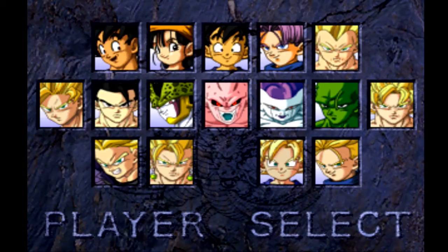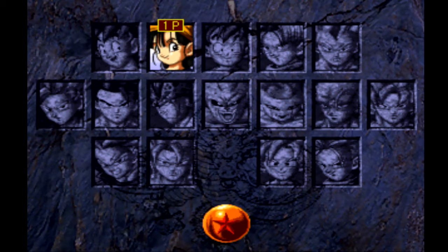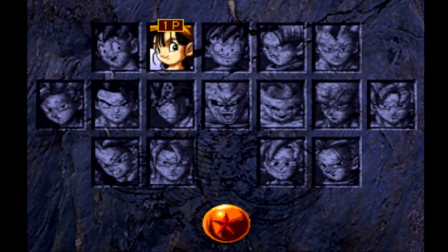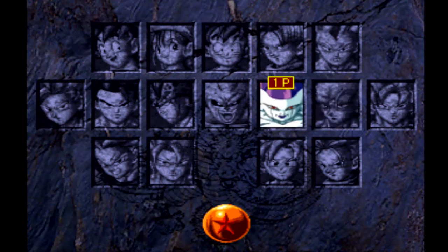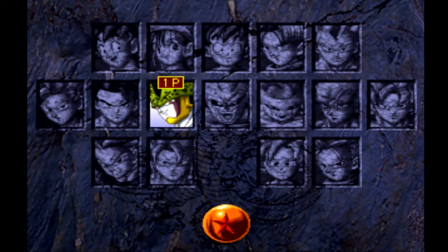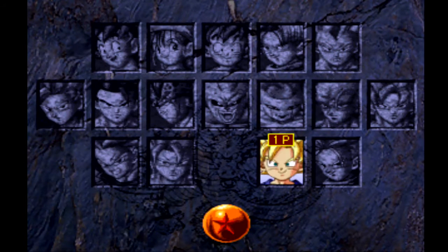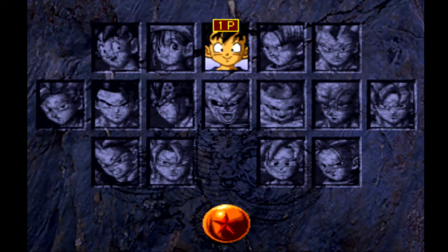The only character I'm missing is Super Saiyan 4 Goku. Here are the default characters: you've got adult Goku GT, Pan, Kid Goku, GT Trunks, Super Saiyan Vegeta, Piccolo, Frieza, Majin Buu, Cell, and Gohan. And then you've got the Super Saiyan forms of everybody else. You know what? Let's just choose Kid Goku. Alright, I'm gonna win for sure!